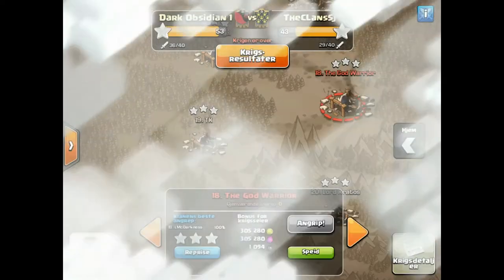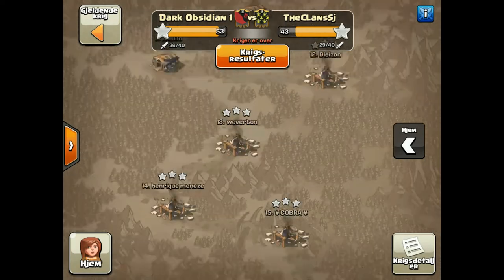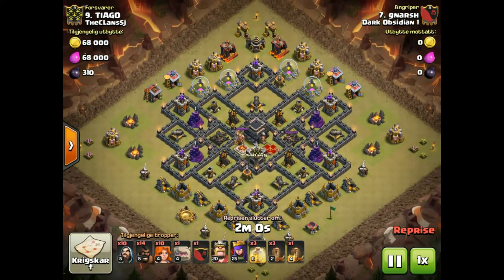Good job LMC. The next raid I want to look at is Narsh versus a Town Hall 9 — he's a Town Hall 9 too, on war number nine. This is gonna be a short war recap because most of these bases were very bad, so we just used a lot of valk attacks. I'm not really gonna bring those here — they're nothing special, same as in previous recaps.